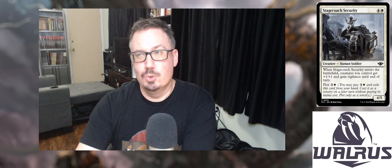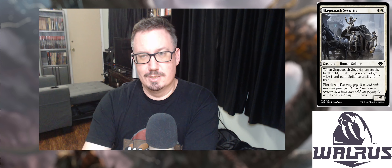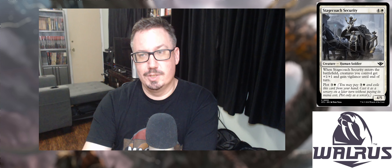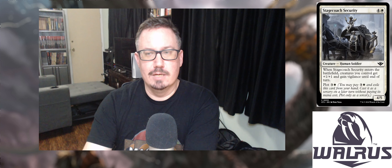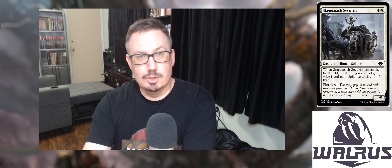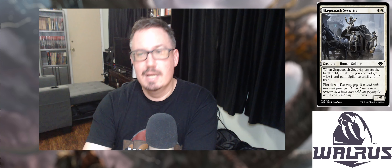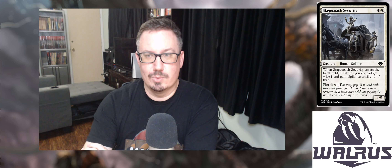Next up, we've got Stagecoach Security for four and a white. It is a Human Soldier creature that is a 4/5. When it enters the battlefield, creatures you control get +1/+1 and gain vigilance until end of turn. You can also Plot it for three and a white — Plot being a new mechanic from Outlaws of Thunder Junction where you pay the cost and exile the card from your hand, then cast it as a sorcery on a later turn without paying its mana cost.